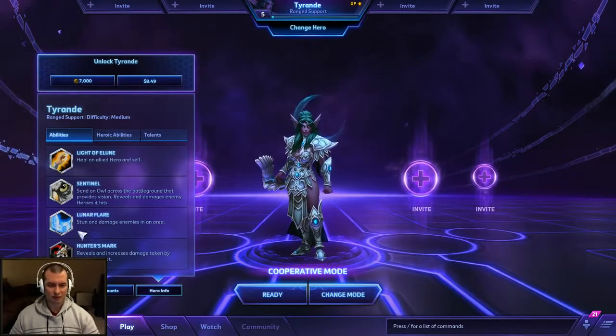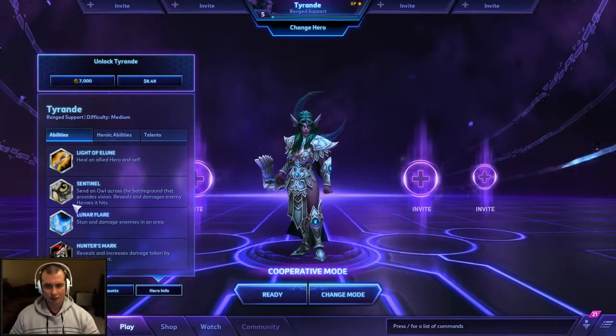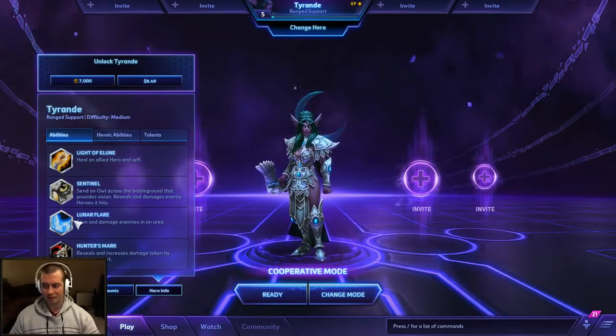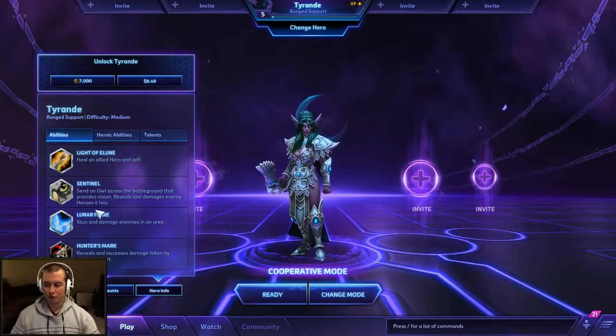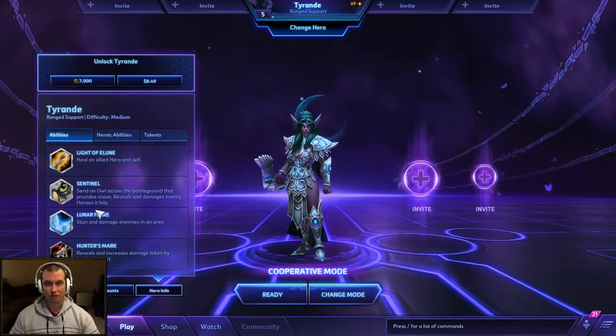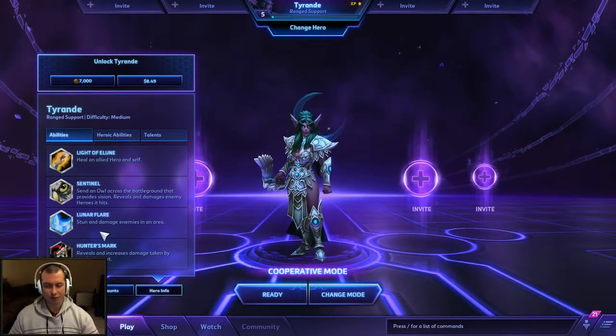Lunar Flare — this is your baby right here, and I like to actually spec for this. But it is avoidable; it has about a one second delay after the marker appears on the ground. So if you're playing against someone who can't dodge, you can't avoid it. But this can deal massive, massive damage later on in the game.